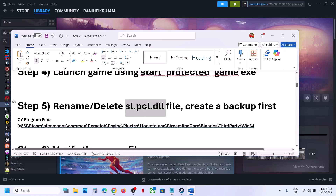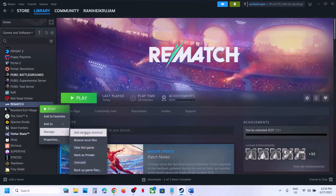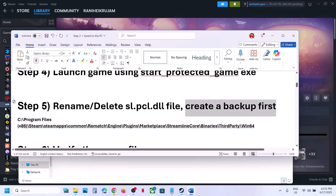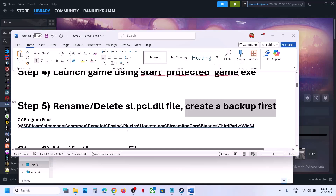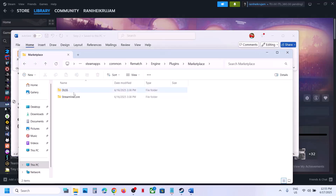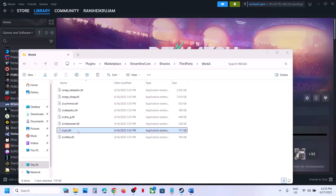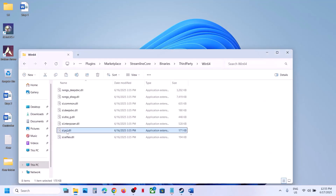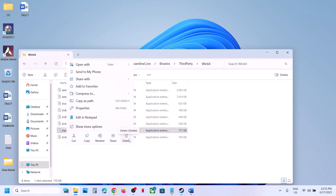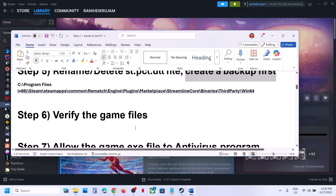If that does not work, rename or delete the slpcl.dll file — but create a backup first. Right-click the game, select Manage, click Browse Local Files, then navigate to SteamApps > Common > game folder > Engine > Plugins > Marketplace > Streamline > Core > Binaries > ThirdParty > Win64. Here you'll find slpcl.dll. Copy it as a backup, then go back and either delete or rename it. Launch the game and check.